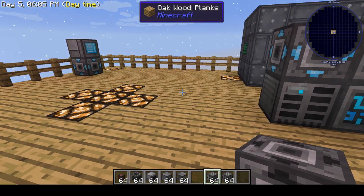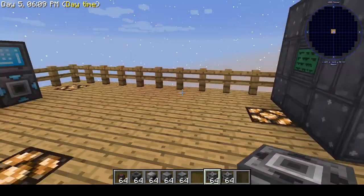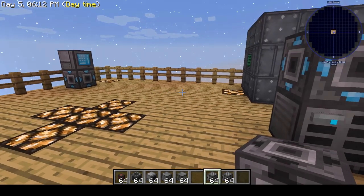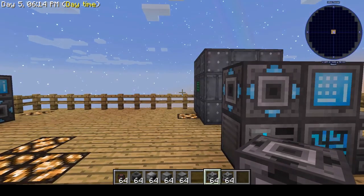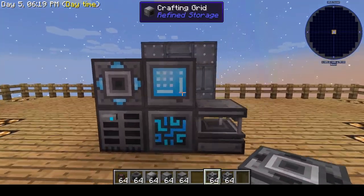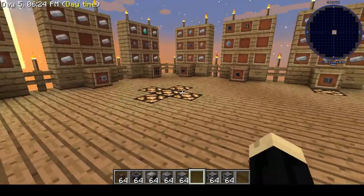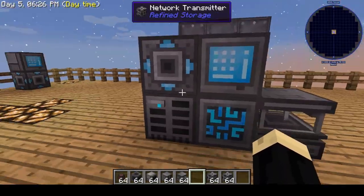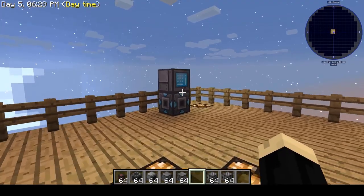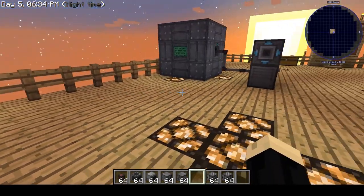These do draw quite a bit of RF — which is power — from your reactor. So at some point, if you add a lot of these, you will need to upgrade to a stronger reactor or power source. But for a couple of them with the basic machines, that's more than enough. So that's really all there is to basic refined storage and wirelessly connecting a second interface to your storage as well.